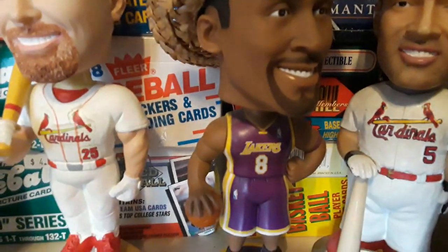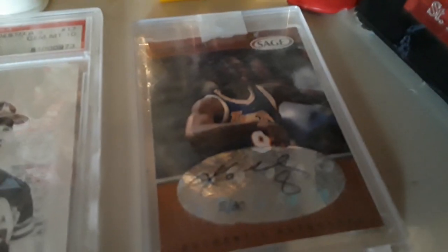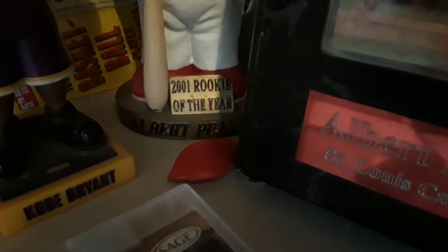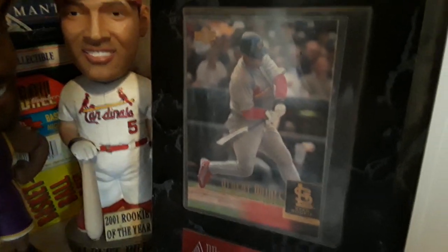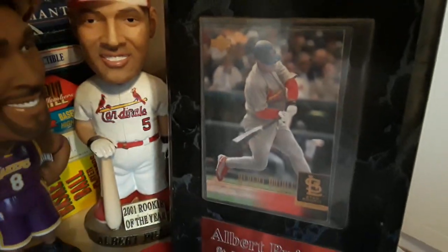And his Olympic card is from the 1985 Topps, from participating in the Olympics — he wasn't in the majors yet. So here we got Kobe Bryant, and accompanying Kobe I have this Kobe auto. Then right here we got Albert Pujols — broken hat, which I need to fix. Three River Sports Cards gave me a new bobblehead of Albert Pujols, and check it out — a rookie card of Albert Pujols.